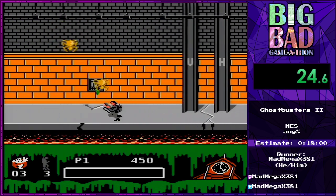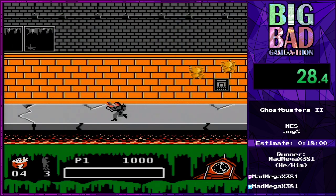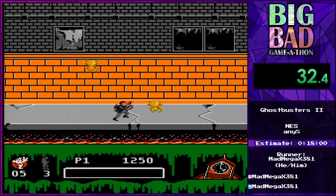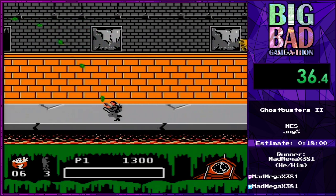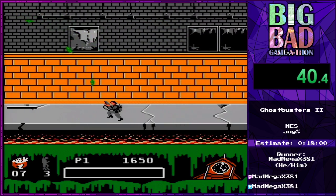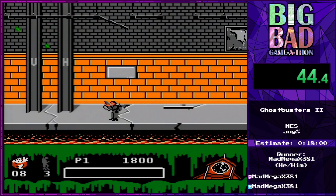So this looks kinda normal, right? You're a Ghostbuster, and — ooh — that Slimer sometimes gets you, so I had to be careful there for a second. But you're running to the left, which is super wrong, right? Like, you're supposed to run to the right in video games. And I'm hitting A to shoot, which everybody knows is weird.